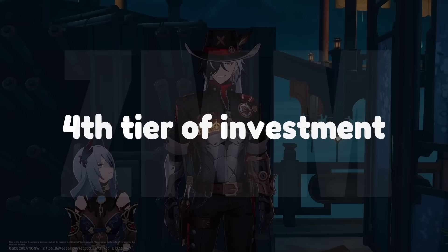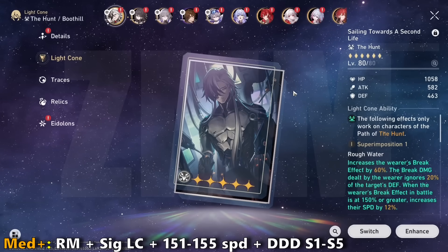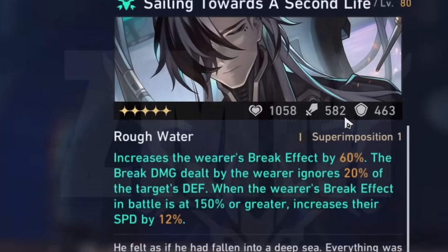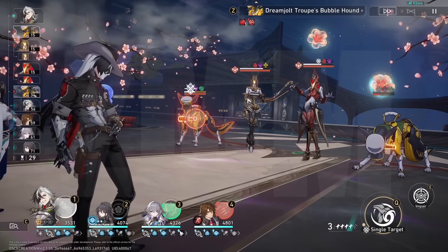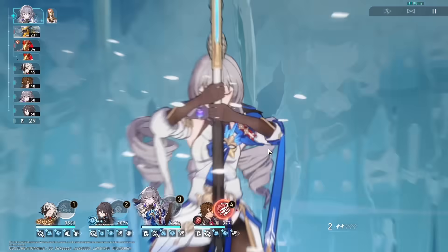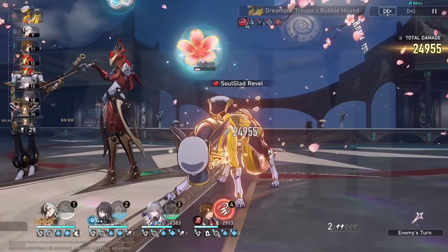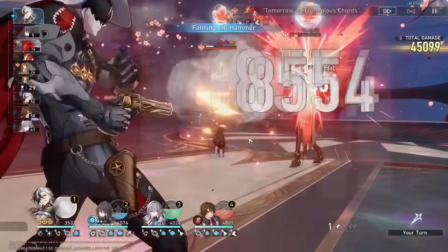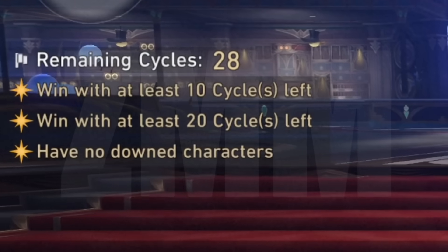At the 4th tier of investment, we have Robin paired with Boothill and his signature light cone, with the normal Dance Dance Dance, Bronya, etc. The results were actually pretty surprising. His light cone grants him an additional 60% Break Effect and ignores 20% defense, and on top of that a 12% speed boost, which is quite insane as this will allow him to easily meet certain speed thresholds — for example, 151 speed or something more ridiculous. Using the light cone, I can definitely feel a decent power up, but the results were still the same: Boothill with his signature light cone yielded us 28 cycles.